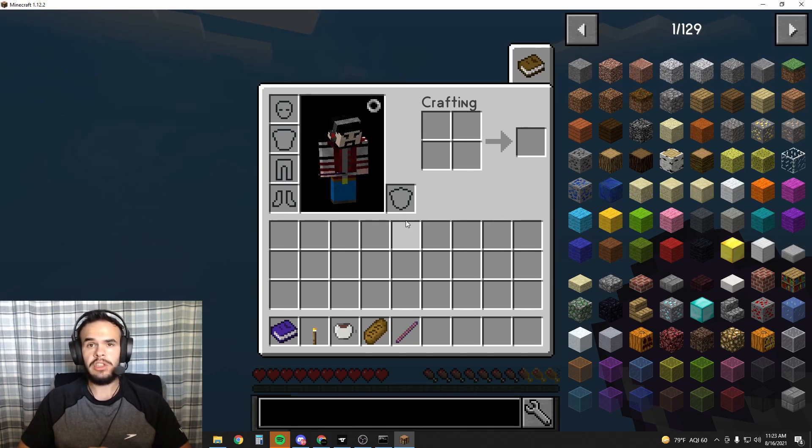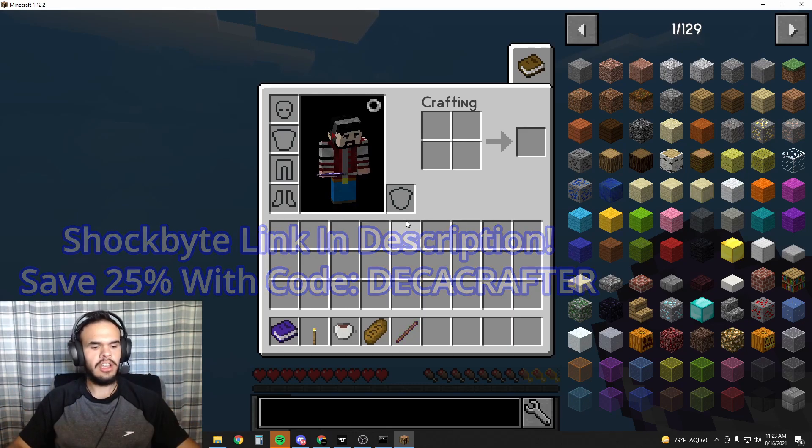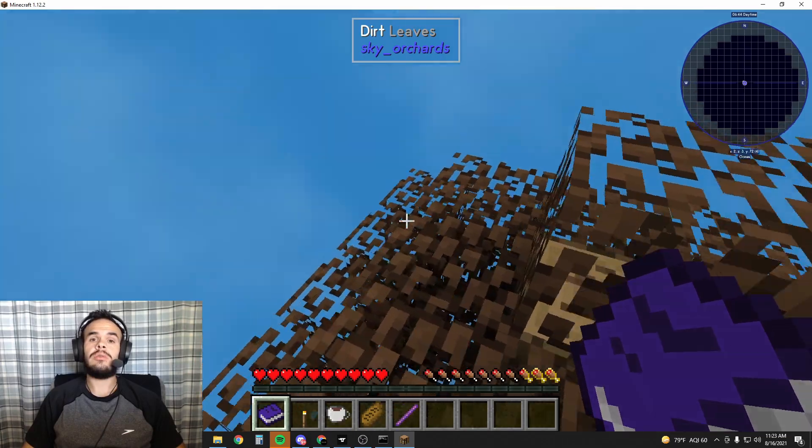I do love being able to help you guys get your server set up, so I appreciate you watching all the way to the end. Go to CanYouSeeMe.org — it'll tell you your public IP so your friends can join you. Don't hand that IP out to people you don't know; it does pose a security risk to your network. I personally just pay for a server host — I use Shockbyte. You can get 25% off with code DECACRAFTR, and you can find a link in the description. Have an awesome time playing with your friends, and I'll see you in the next tutorial.